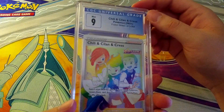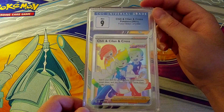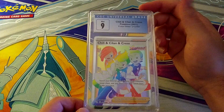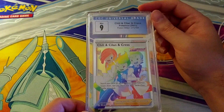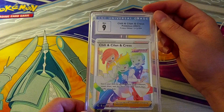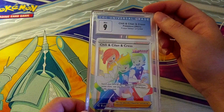Back to Pokemon English, now getting into Rainbow Rares. Chili, Cilan, and Cress from Fusion Strike — I looked this up and I figured it would be awful since they're not particularly popular gym leaders. But actually this card at the time I sent it in was a decently expensive card. I don't know how 9s do on it — you always hope for at least 9.5.